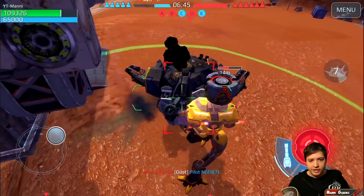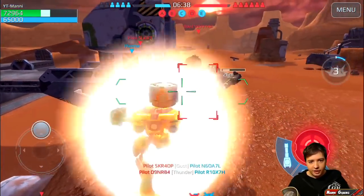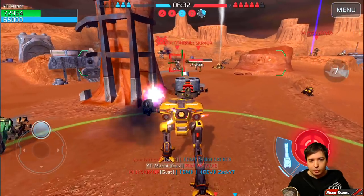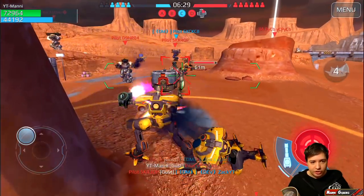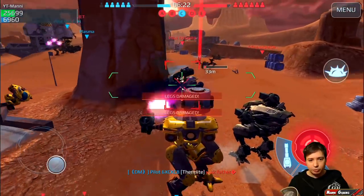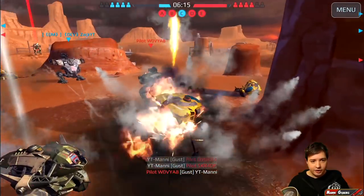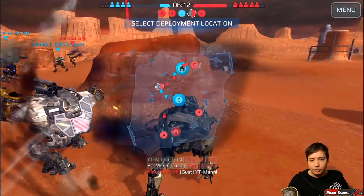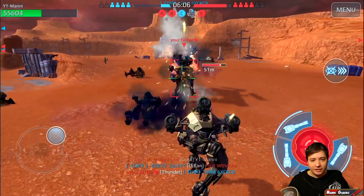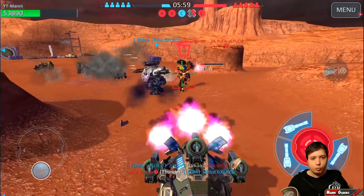I can trigger that immediately again and I only take a very low amount of damage from the blast myself. See - boom - I take a little bit of damage from myself from the same explosion, but it's nowhere near as much as the enemy takes. I was between both of them and when I exploded, both of them took damage. This guy did the same thing to me. It is very chaotic - that's why I say this is a very messed up thing.